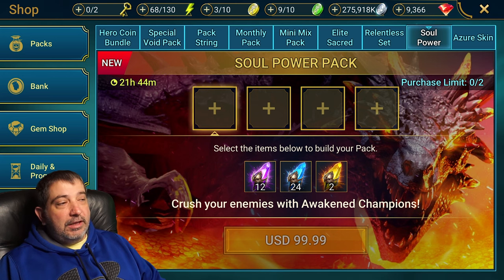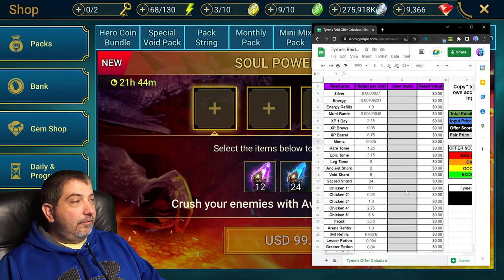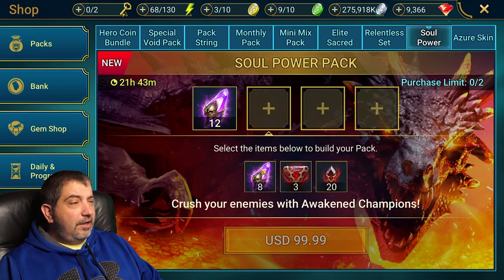Let's look at the first box. We've got an option for 12 void shards, 24 ancients, or 2 sacreds. If we grab the offer calculator and plug these in, we can see the retail value: 48 on the ancients, 72 on the voids, 48 on the sacreds. That automatically tells us the best possible value here is the 12 void shards, so we'll select those.